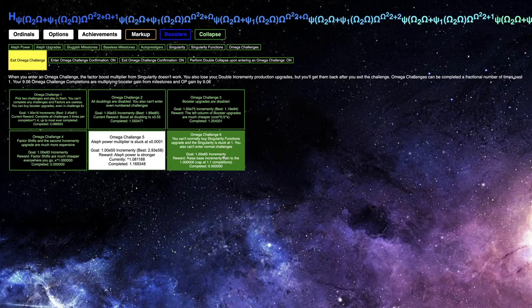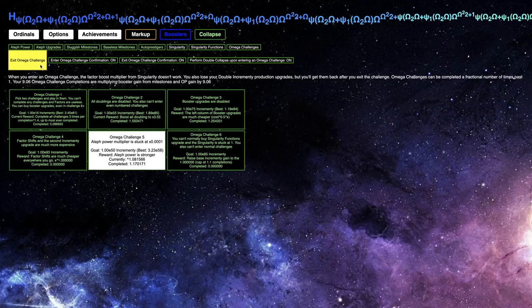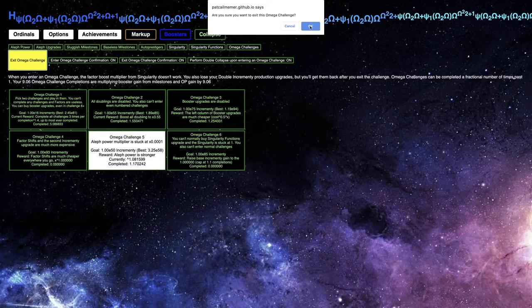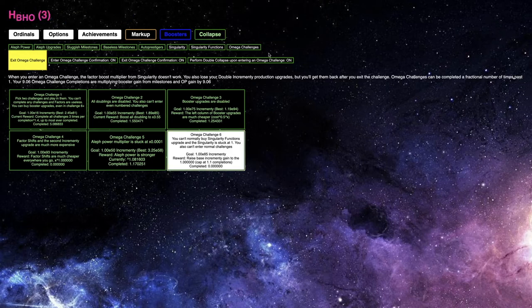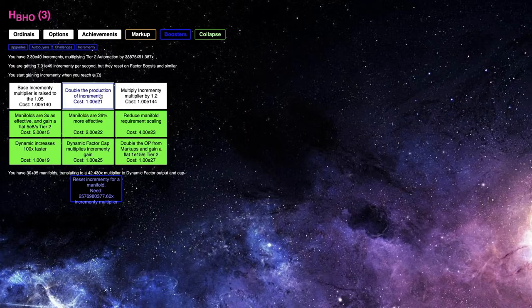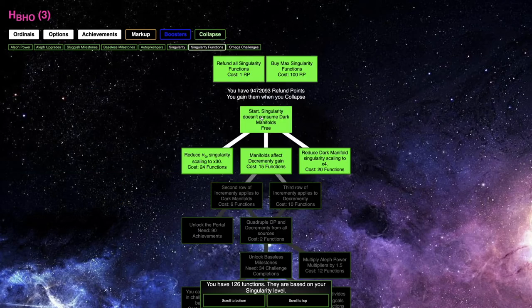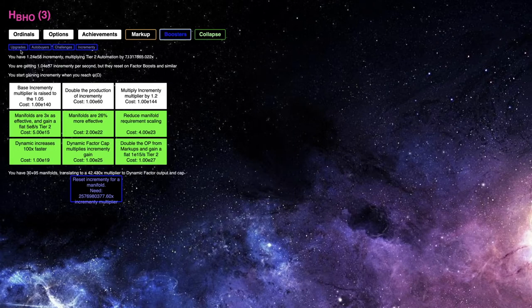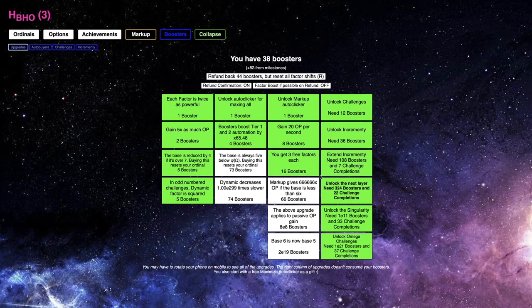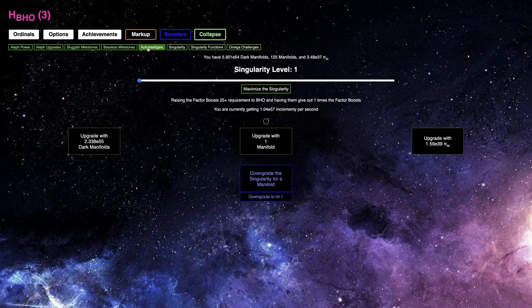Maybe it's better to go into Omega challenge 6 at this point. I'm just going to exit the challenge — you cannot normally buy singularity functions, singularity is stuck at 1, you can't enter normal challenges. Let's see if this is possible. I'm stuck at singularity of 1, I'm going to try to get as much. I'm only at E57 incrementing — that's not very good. I can't get any of this. So this one seems impossible at this point. There are booster upgrades, but it's just not going to be enough. There's nothing I can really do here. This Omega challenge is impossible.